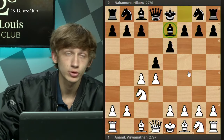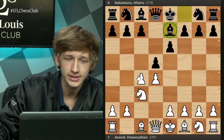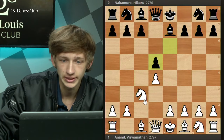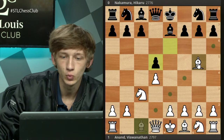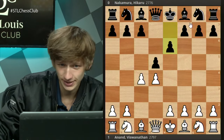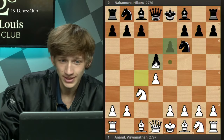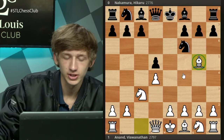This is an interesting move order choice by Hikaru. The point is that if Vishy wanted to go for an exchange QGD, the move Bg5 is not available to white — this is generally the main line. You can contrast this if Hikaru had played Nf6 instead: cxd, exd — now Bg5 is potentially a good move.